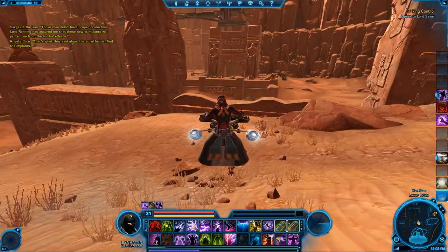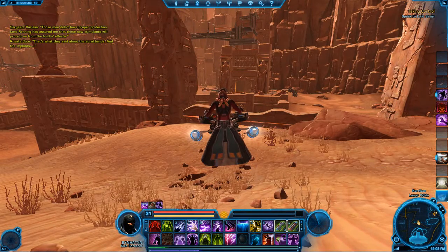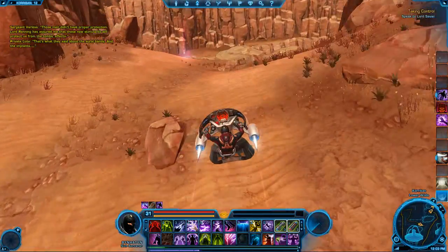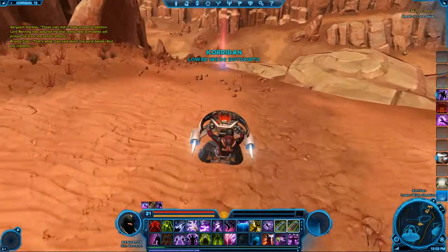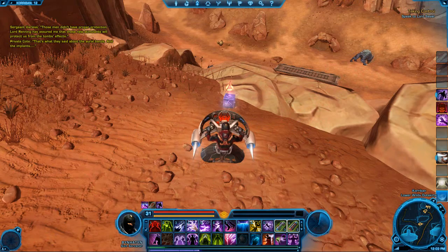This second one is also pretty simple. On our way to the ruins over there in the lower wilds. As soon as I get up there, I'll open up the map. It's just right there at the end of this little path. Quite simple.